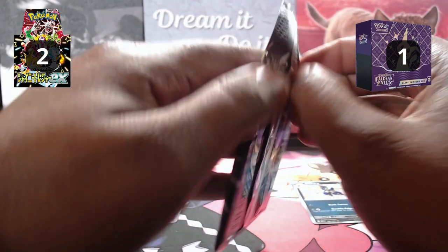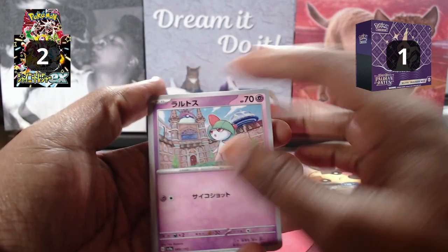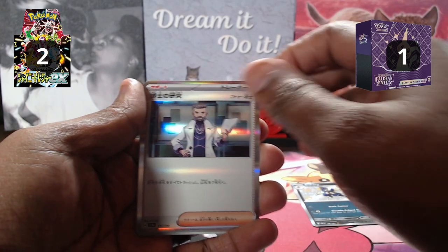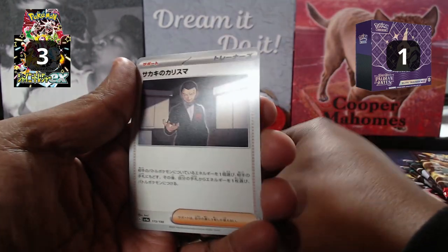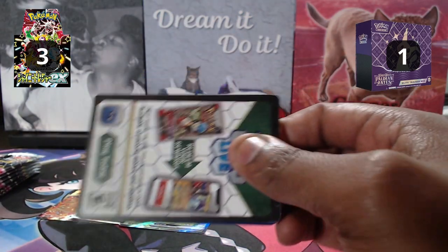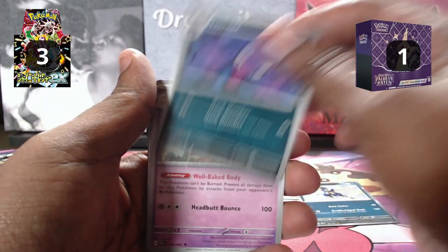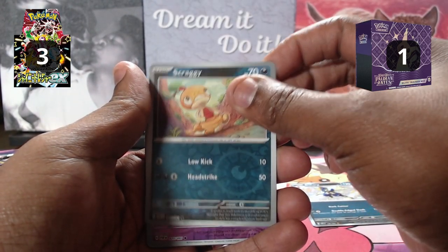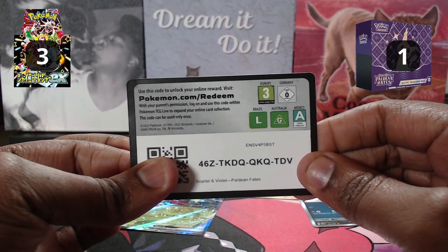In the next Japanese pack: Ralts, Fregabax, Voltorb, Dotrio, Professor's Research, a Paldean Tauros, and an EX Meowskarata. Then for English: Ghastly, Paldean Student, Fido, Haunter, Dash Bun, Mouse Hold, Ultra Ball, Scraggy in the Reverse, Nat 2, and a Houndstone. So far, English has not been up to our standards.